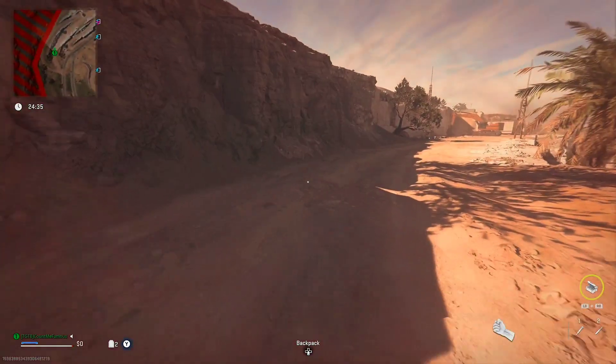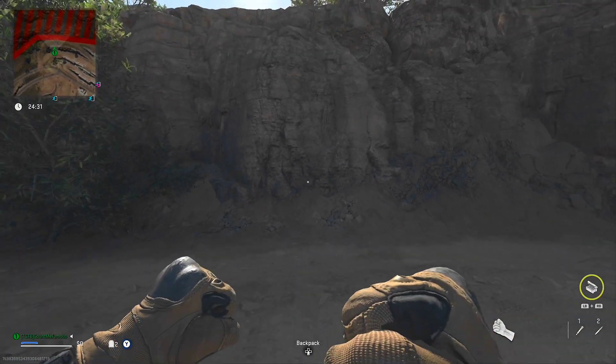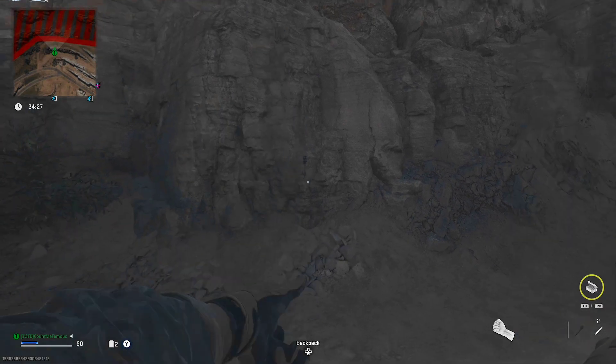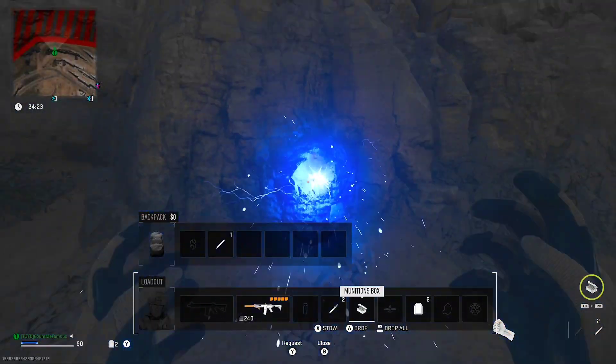In MW2 I'll be showing you some glitches. For the first glitch, you want to have a shock stick and an ammo box. Throw the shock stick at a wall and walk at it, and right before it shocks you, go to pull out your ammo box — it should stop you from pulling it out. Then once it does, open your inventory and now you can stow the ammo box.